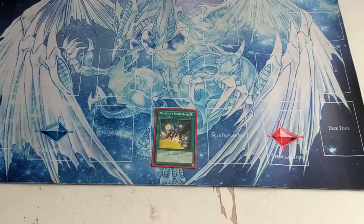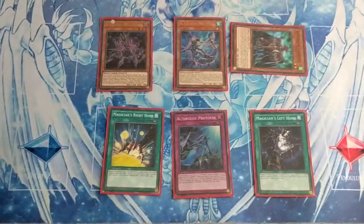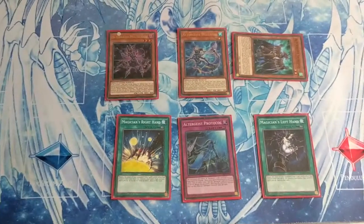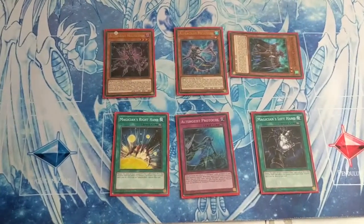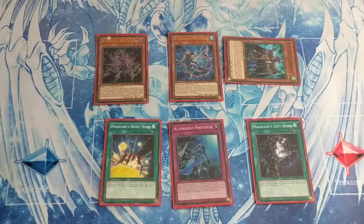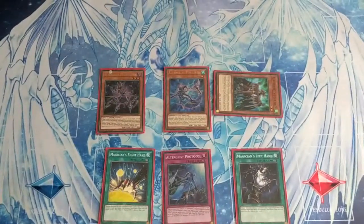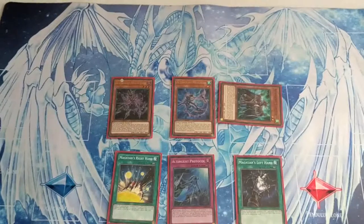Now imagine this board instead — it's much more intimidating. If we have Right Hand on the field, the first spell our opponent activates will be negated. With Left Hand, the first trap they activate will be negated. With Protocol, we can negate any monster effect. We also have Silciatus, meaning we can bounce back any card they have on the field. Now we have three negates and one bounce instead of just one negate and one bounce.